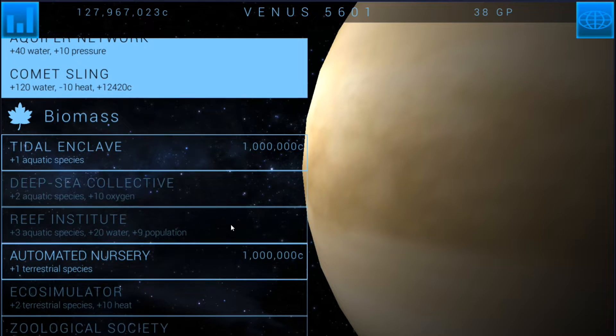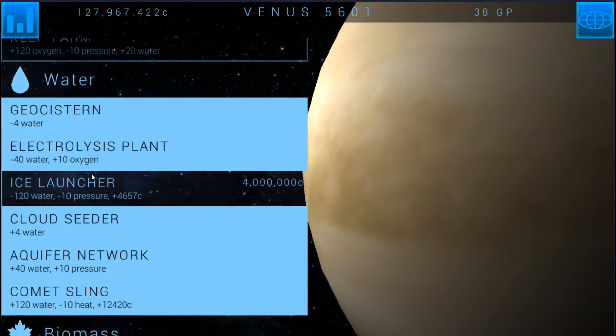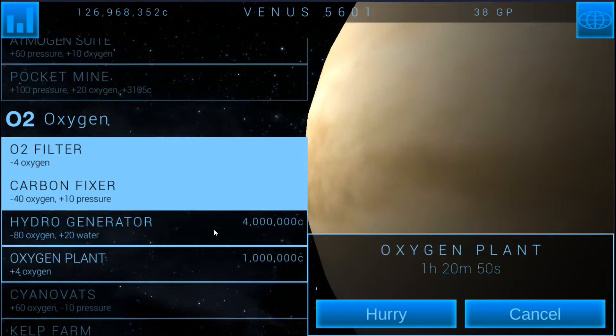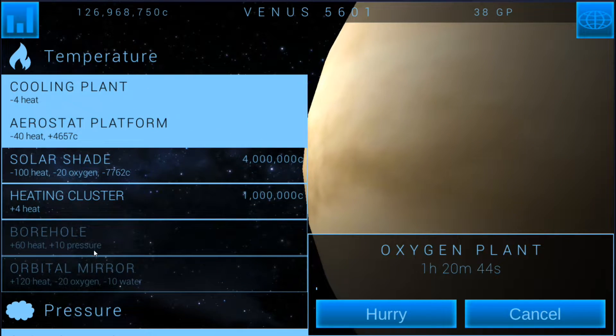Is there anything I can build? We've got the spaceport; we could do the satellite. I'm probably still going to want to research things. The ice launcher isn't really what we need. The oxygen plant — we're going to need that at some point; it's minus 80 oxygen, plus 20 water. Thermal dust probably not needed yet. Solar shade would make heat go down faster and balance oxygen, but it costs credits. The aerostat platform gives credits and is minus 40 heat, but I don't want to build that.